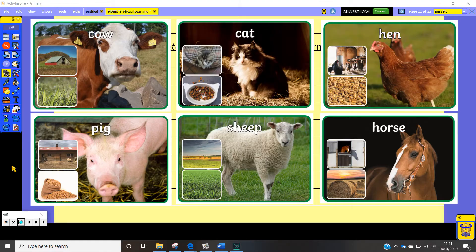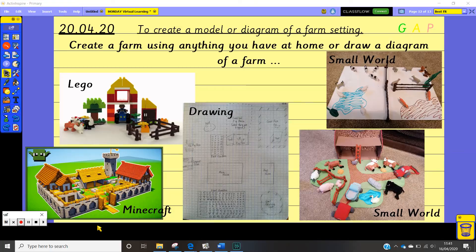Just give yourselves about 10 minutes to write those ideas down and then we'll continue. Hope you had lots of fun whilst exploring the farm. I'm looking forward to seeing all of your ideas and using your five senses to tell me what it was like.